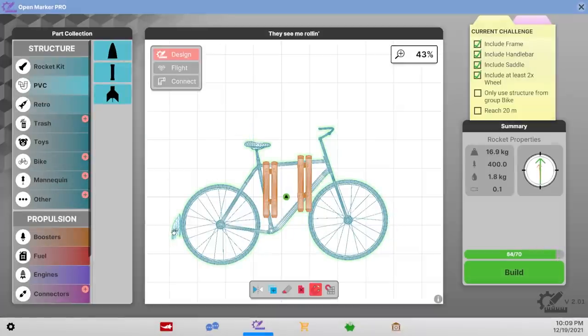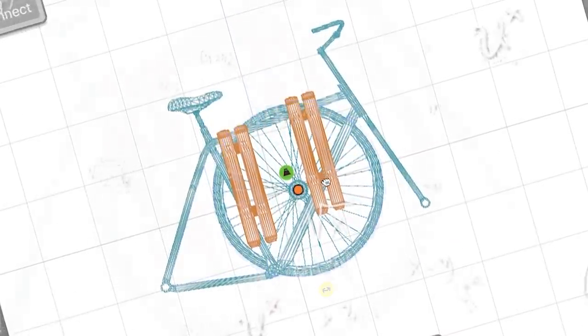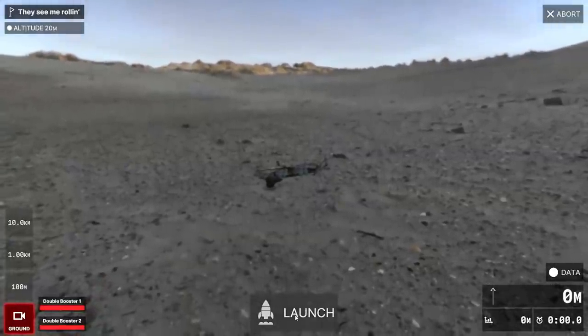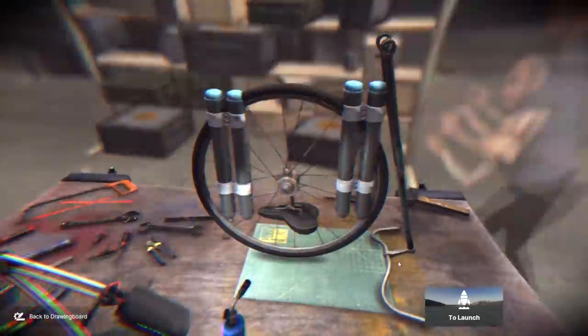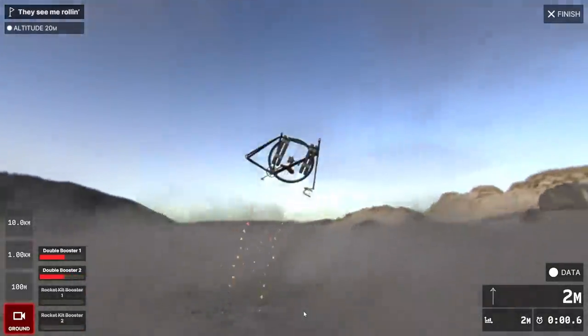I'm not allowed to use non-bike parts, but there's nothing saying we can't just stack the bike parts in weird places — we don't have to launch the whole physical bike. Because it's more compact it might be more aerodynamic. I've turned the handlebars around to hopefully give it support so it can go upwards, then I'm gonna put the other boosters back on. Hopefully it's gonna stay upright on launch and then launch straight up — all the way up to 20 meters.